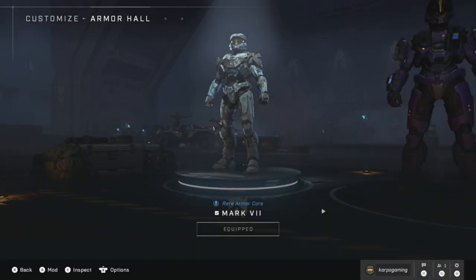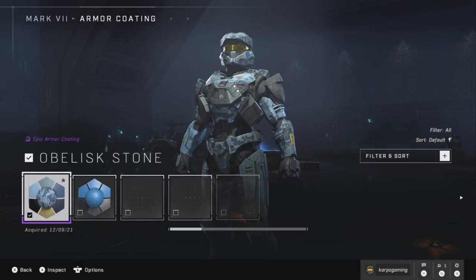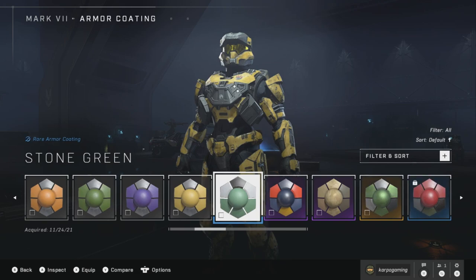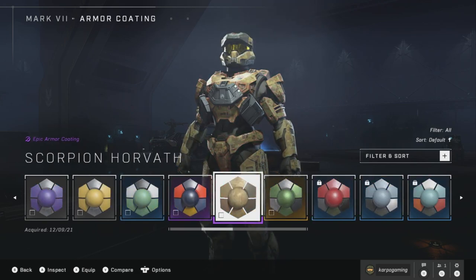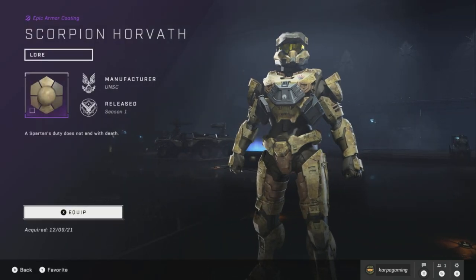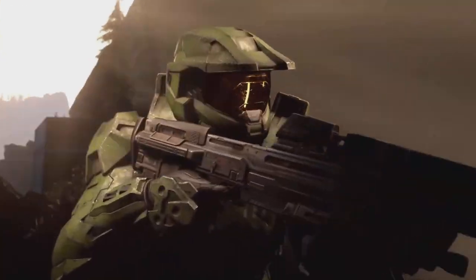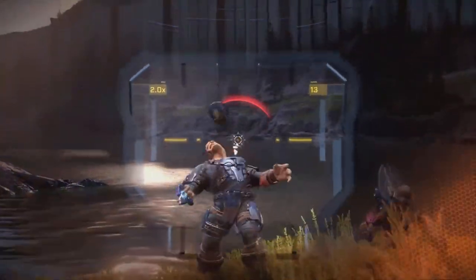We're going to head into the armory and over here we have the Mark 7 armor. We're going to head over here and swap out our skin. Obelix Stone — pretty sweet. Scorpion Horvath — nice. Got a nice little woodland camouflage type of hue to this. Not bad at all.